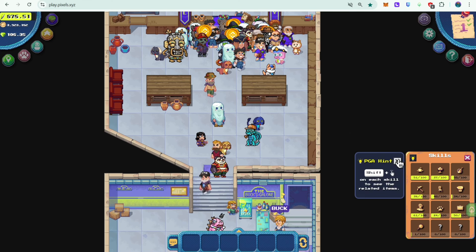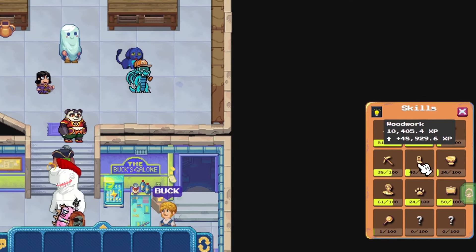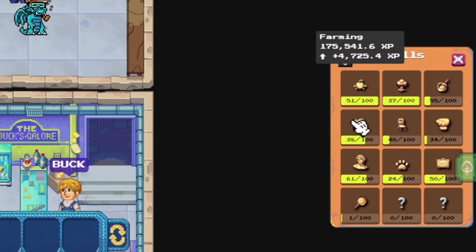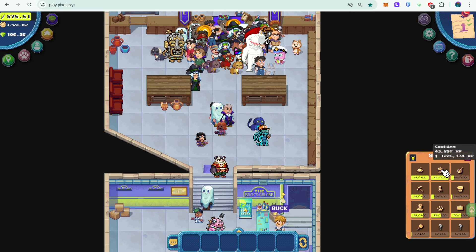I've been trying to level up my skills. Like yesterday with woodwork, I just got into level 40. I'm also leveling up metalworking now. I think my cooking and the rest of the skills are okay — they're level 50 and level 60.